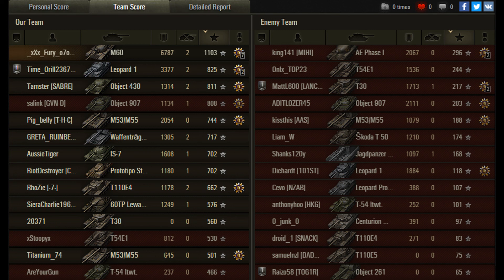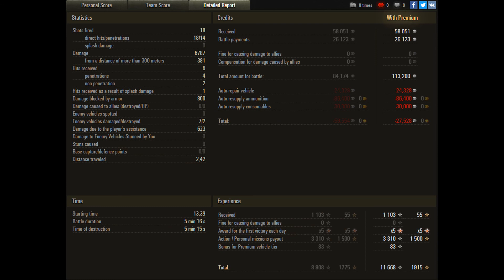Best on his team after that was the Leopard 1 with 3.3k damage, and Greta didn't quite score enough to get a big result there. I think the pace of the battle probably outran a lot of the players. He was firing all premium — 18 rounds shot, 14 rounds penetrated, and all hit, so good accuracy there. It did cost 27,000 credits, but not a big deal in the grand scheme of things. Well done Fury, great game.